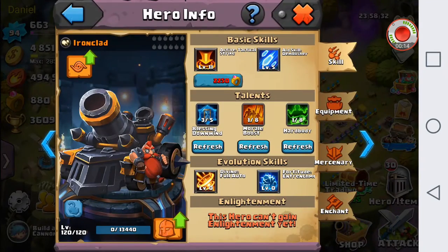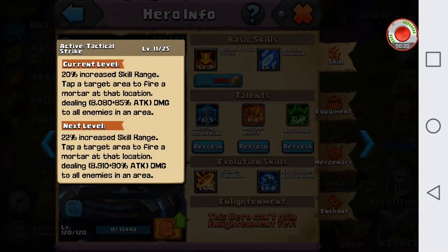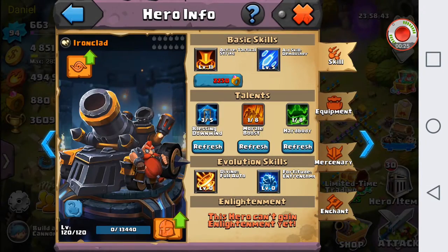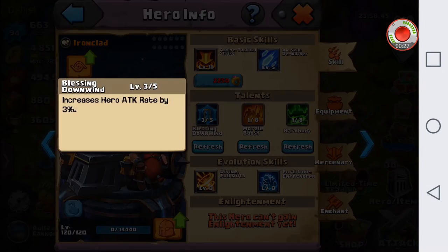I used all my 1,500 shards and actually fused an Ironclad. Right now I have him at skill level 11 and I don't have any sort of evolution, so keep that in mind while we're doing this.